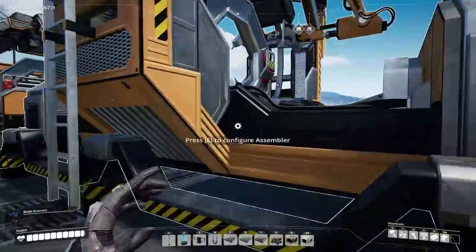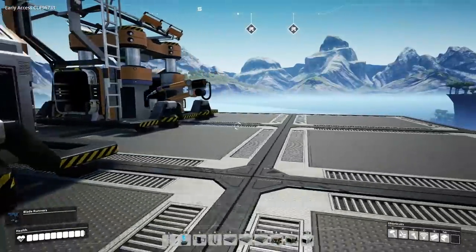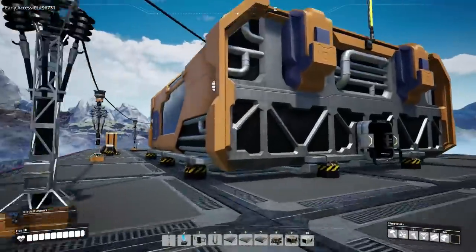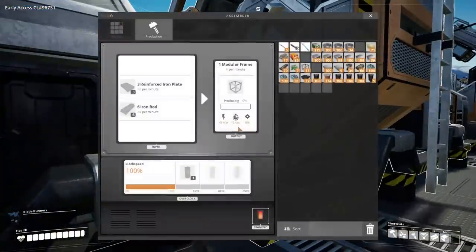Let's also add in the power to get rid of that no-power issue blocking everything. That's all the pieces to the puzzle — it seems pretty simple. We need 10 frames, which works out to 2.5 assemblers: so 4 plus 4, and then 1 assembler at 50% capacity for 2. That gives us our 10 frames.